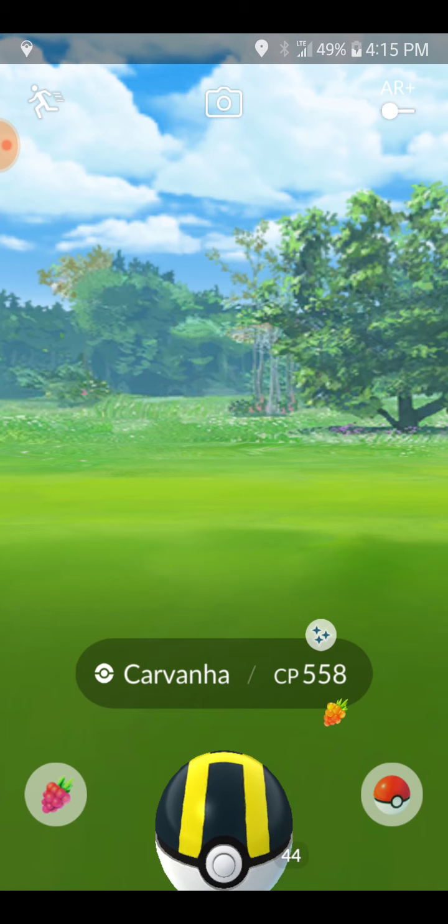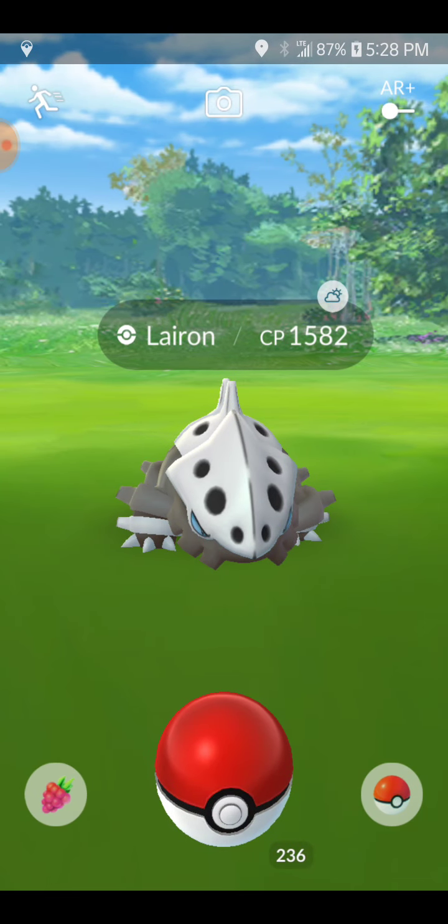Then the game froze. I was having problems all day. I don't think I would have had the problems if I was at Delco Park, but I don't know if my phone or my service just does not like downtown — it has GPS problems and loading problems. I almost lost this Carvanha. I had to close the app, go back in, clicked on the Carvanha, and it said it wasn't there anymore even though it was on the map. So it disappeared, then I checked my inventory and luckily I had Carvanha in there.